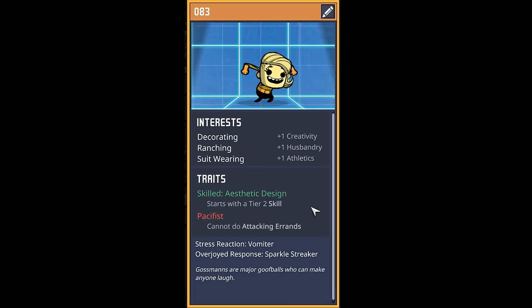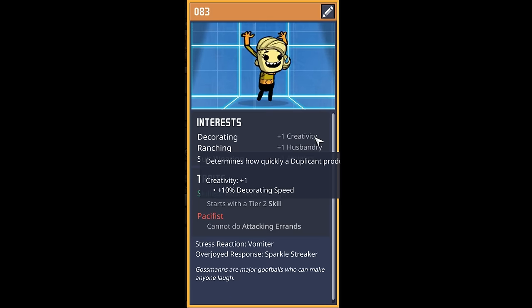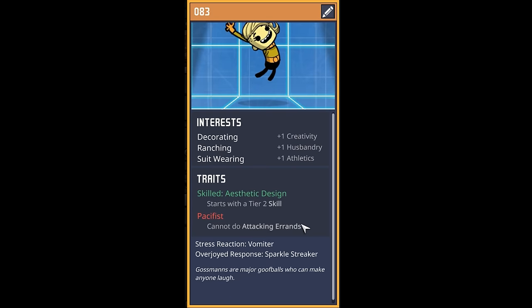The next dupe is a decorating, ranching, suit-wearing expert, also skilled in aesthetic design, which really goes well with the creativity. They don't like to do any attacking errands, but this dupe is a little special — they have no name, because I ran out of names. So if you want to be dupe number 83, 84, or 85, just go ahead and put that in the comments below. For now, welcome to dupe number 83.